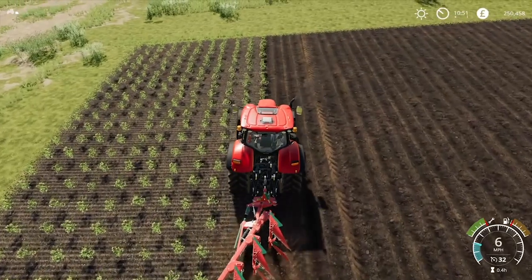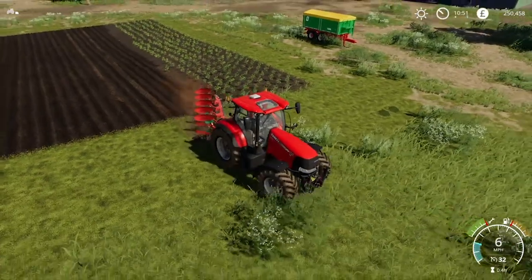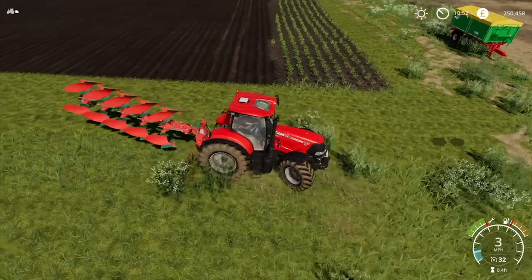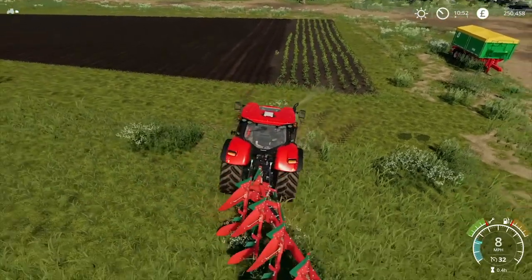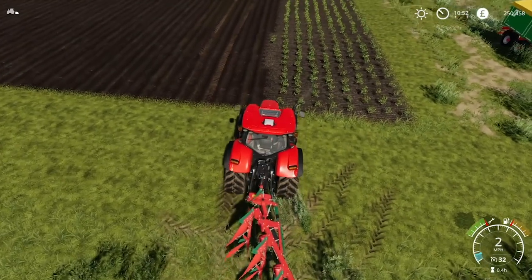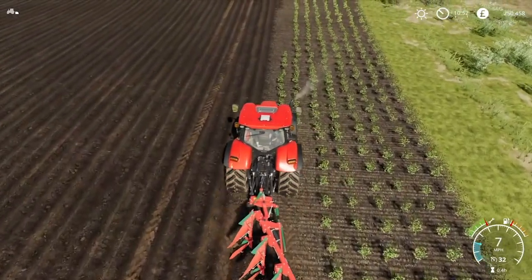Whilst playing Farming Simulator 19, you'll be cultivating land, sowing your seeds and eventually harvesting your crop to sell at the many locations dotted around the game's two maps. You can, however, delve deeper into the gameplay by applying fertiliser or spreading manure and slurry to increase crop yields. Lime can also be spread in a field to make the soil more nutritious, and you need to battle plagues of weeds by spraying them or using special types of machinery to drag them up. If you're finding the latter two activities too much hard work, they can be turned off in the settings.